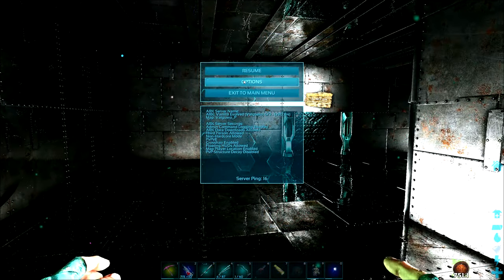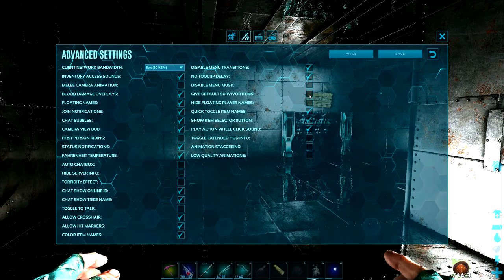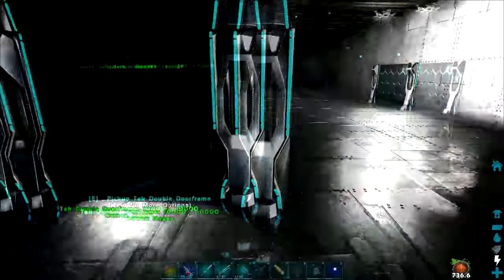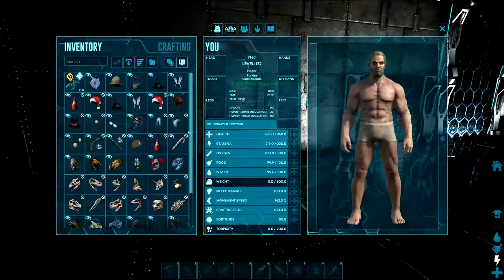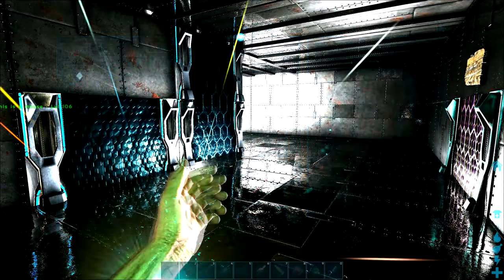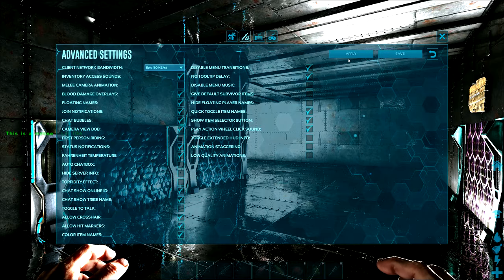Tip number 8 is give default survivor items. What give default survivor items does is it's a setting that's enabled by default. Whenever you die and respawn, you'll actually spawn with the skins in your inventory that you would normally spawn with because of your achievements. All of these skins here spawn in my inventory because I have that give default survivor items on. So if you don't want to spawn with skins, make sure you disable this and then hit apply.